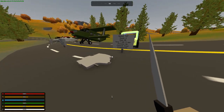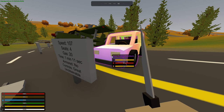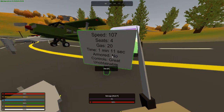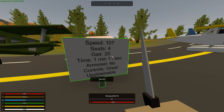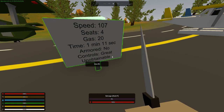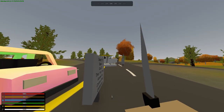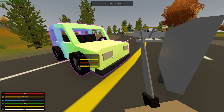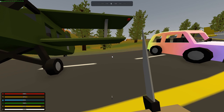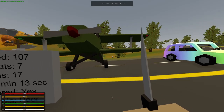Next we have a really special one that is unobtainable in vanilla, however on a lot of shop servers you can buy it — it's usually pretty expensive. It's a flying car, Chitty Chitty Bang Bang. It is not armored, goes 107 mph, seats four, took 20 gas to get from point A to point B, and took one minute 11 seconds. The controls are great and it's actually more maneuverable than the others, but it's very fragile — sometimes even going over a small lip will make the whole car explode.